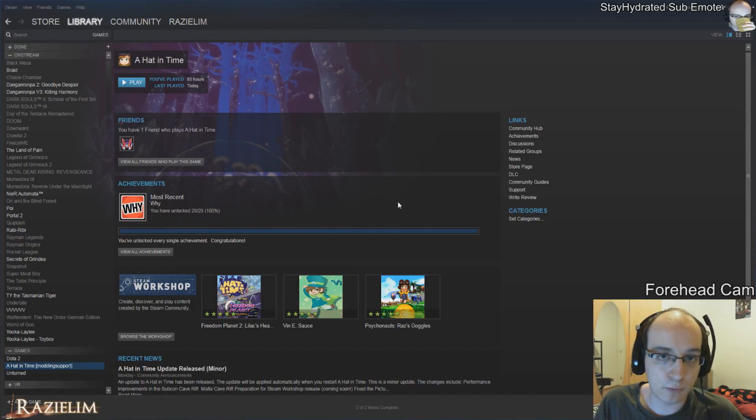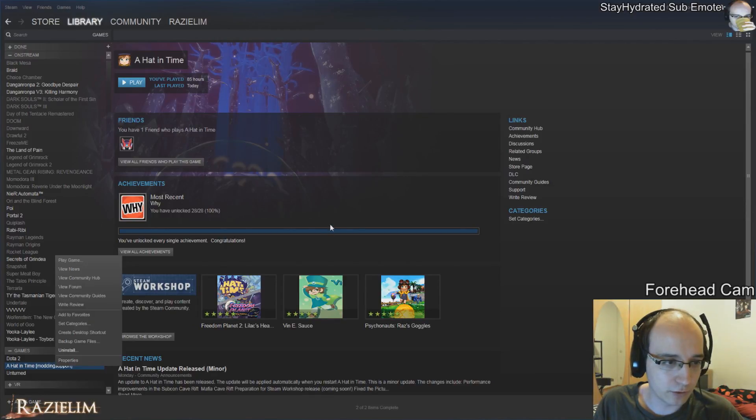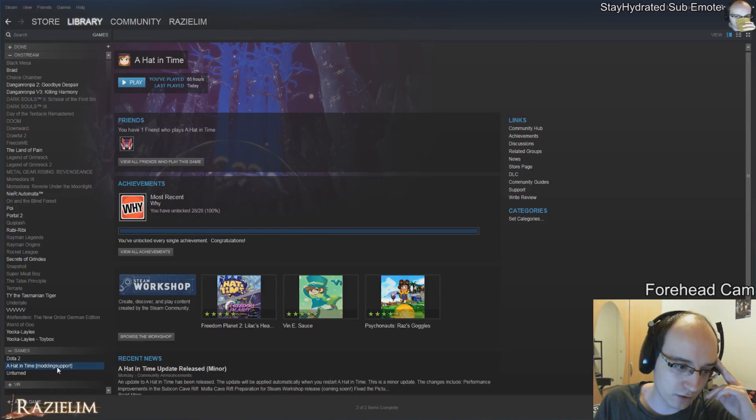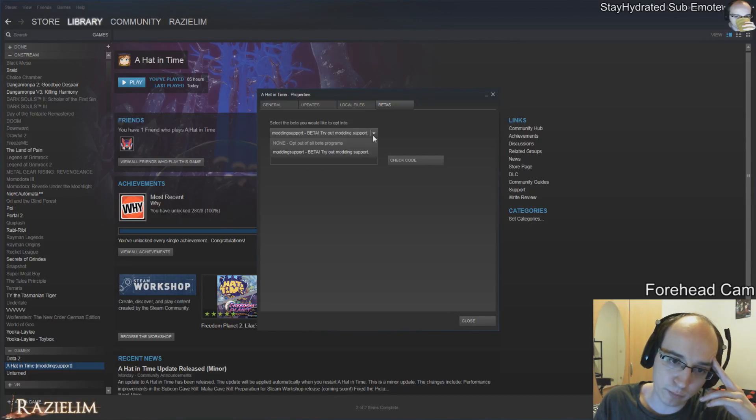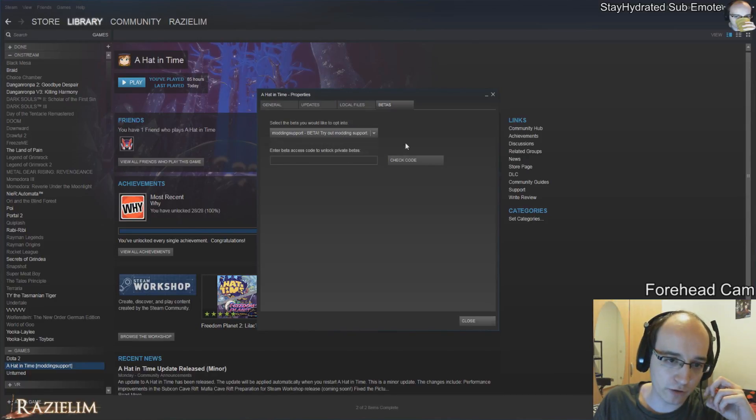First we need to figure out how to get mods running, and I know some people have trouble with that. When you have your Steam entry, you need to right-click, go to Properties, then Betas, and select the modding support beta. That's pretty much the magical thing you need to do to get mods to work — just check modding support.